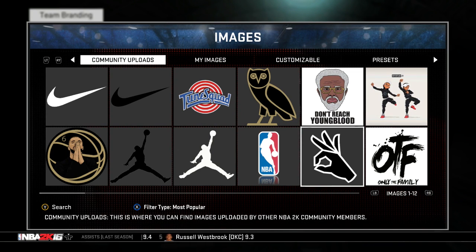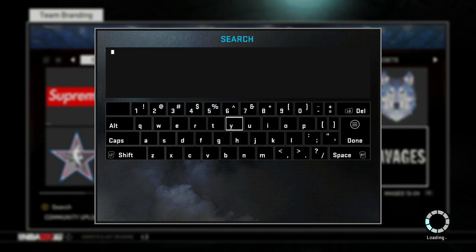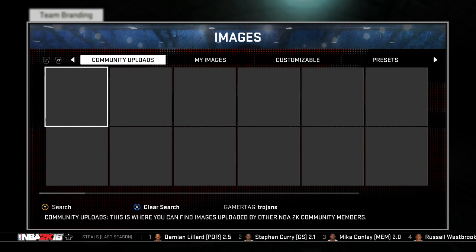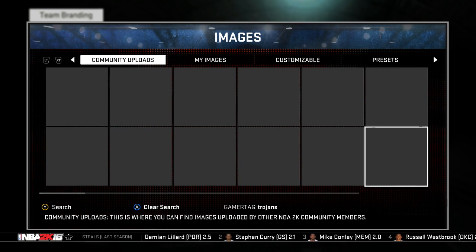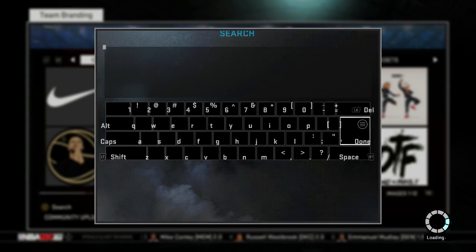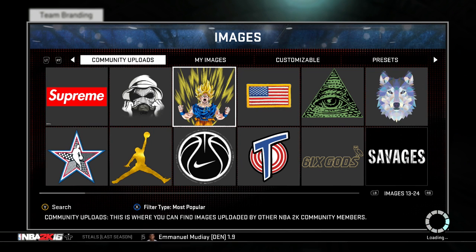Let's see if there's a logo I can find. I doubt I'm going to find one in community uploads, but let me search. If I type in 'Trojans,' let's see if anything comes up. Some stuff came up but it's not loading — or maybe nothing came up. I don't think I can figure something out.